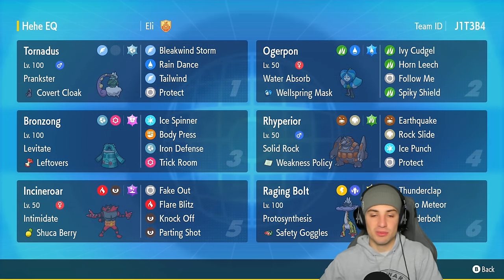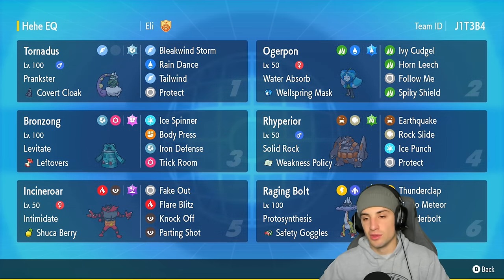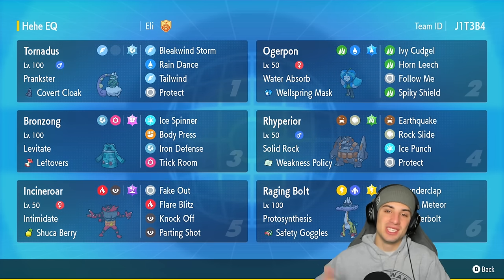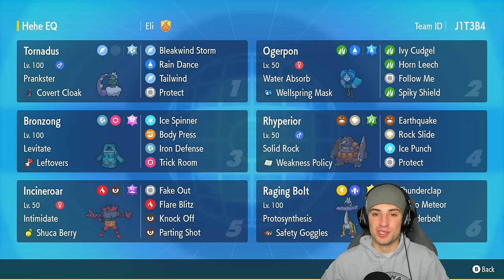The final two Pokemon on the team are Tornadus, which is good for the other side of this team — we have Tailwind to set up and weather control with Rain Dance — and then Ogrepond, who's just a solid Pokemon all around. If you want to run the team yourself, rental code is in the top right-hand corner. If you enjoy today's content make sure to leave a like and subscribe, but let's hop into our first match.